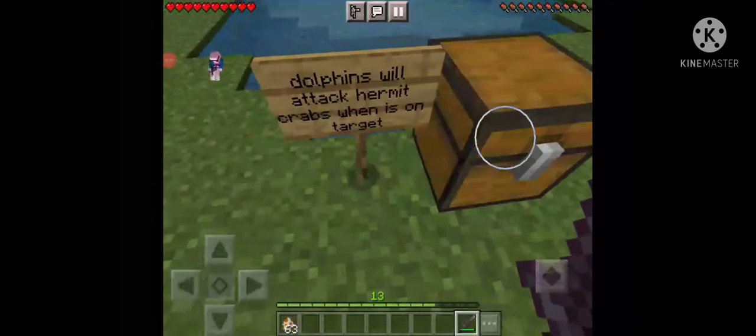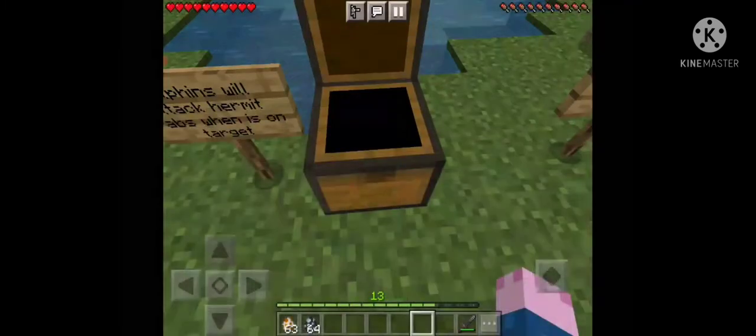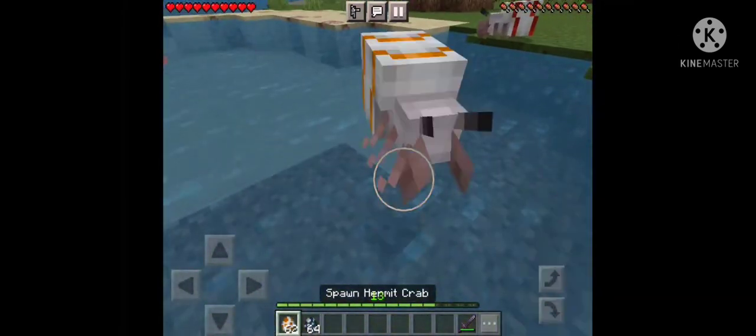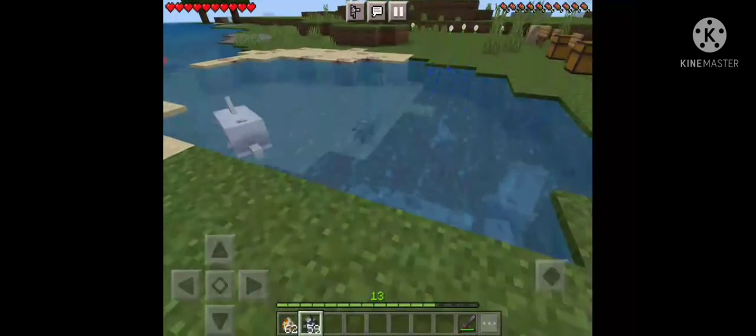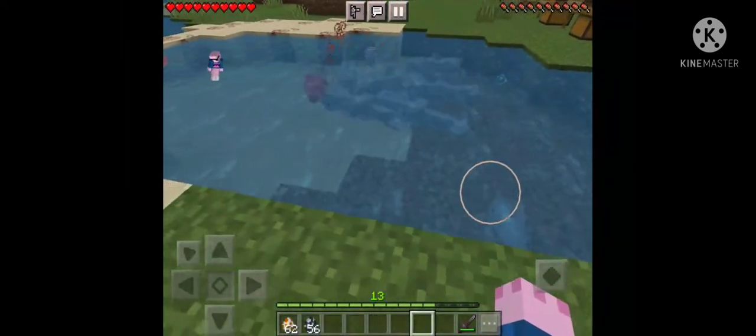Dolphins will attack Hermit Crabs when they are targeted. Let's spawn some Dolphins and see. As you can see, the Dolphins will attack the Hermit Crab — poor Hermit Crab.